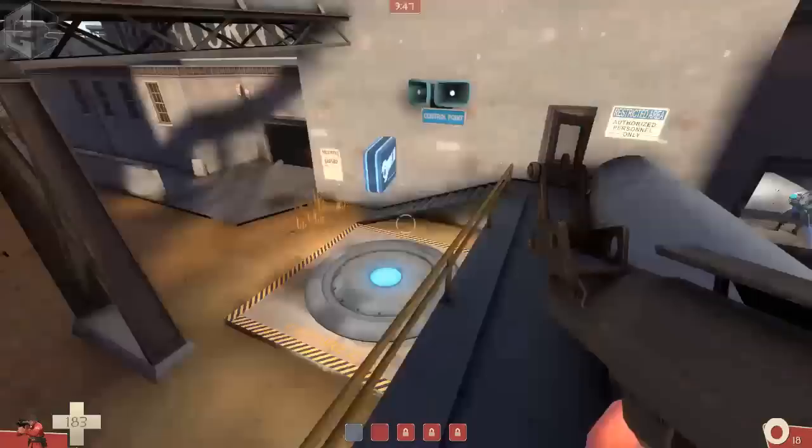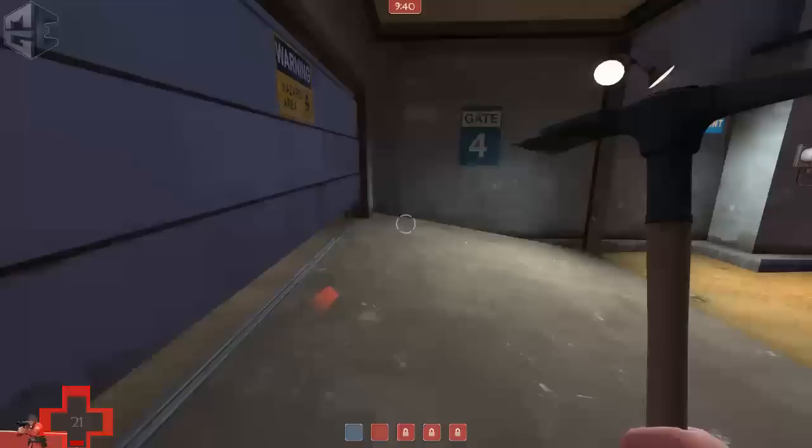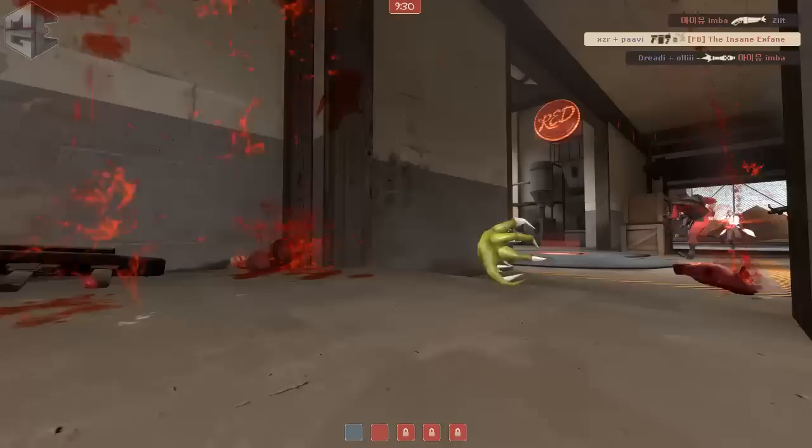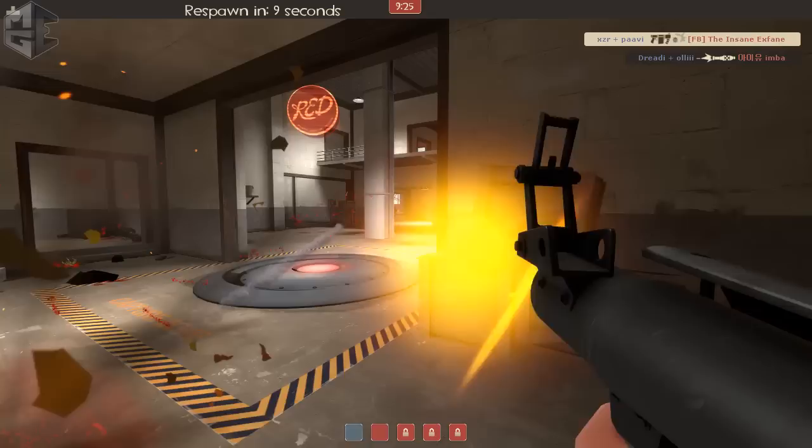I see the soldier really low and jump after him to try to take him down. Now going for the medic — I didn't take the soldier down, but luckily with some help from the equalizer I can jump out and run away. I try to go for the map pack again but there are stickies and I get blown up, though I forced the uber and we only lost two players.